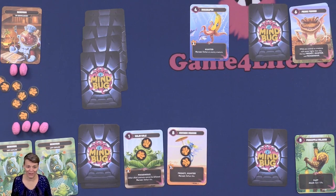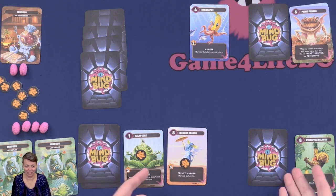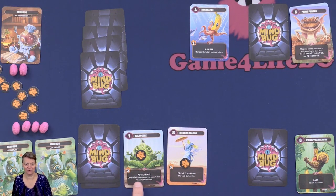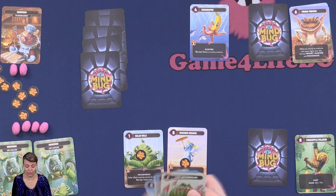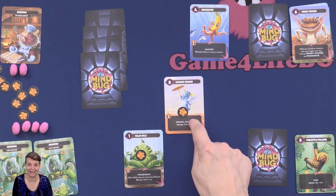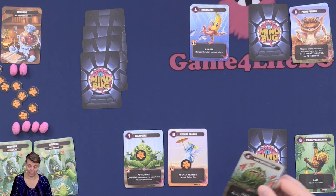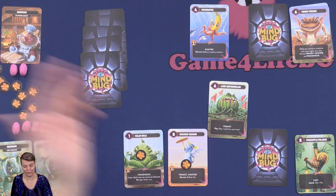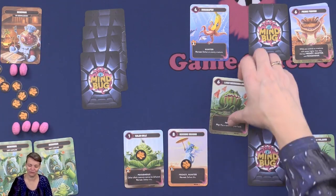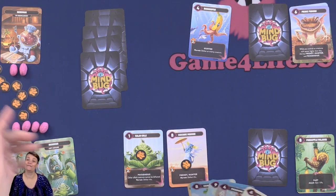So on your turn, you first remove one Octonite counter from all cards in your play area and activate harvest for any cards that had the last counter removed. Then you can play a card from your hand to your play area, or choose to use one of your cards to attack. And if you have a Mindbug card and a player plays down a card, you can choose to use your Mindbug card to take control of that creature. You play until a player has lost all of their life.